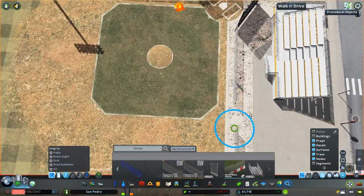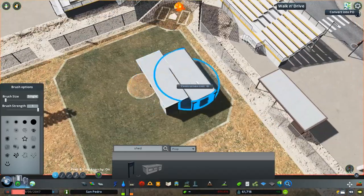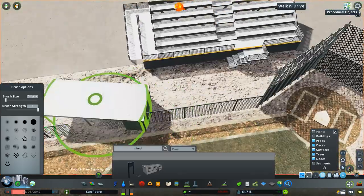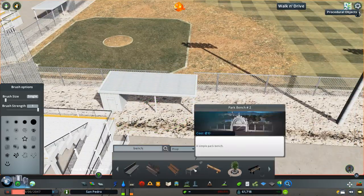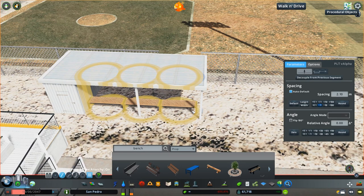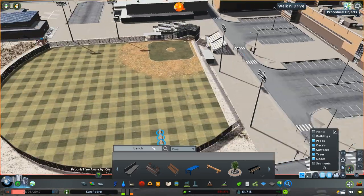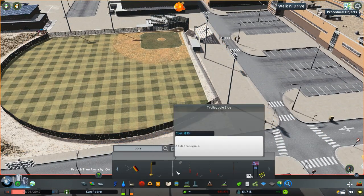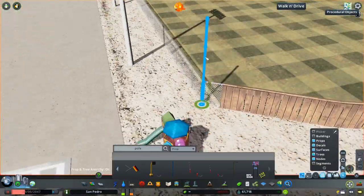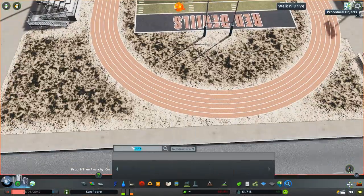For the dugouts, I am using carports — these are actually meant to be put on the side of a house for cars. But I thought they worked pretty good as dugouts, with a couple benches right in there just to give that dugout feel. I think they look really nice. Sometimes you've got to be a little creative with how you use your assets. I'm also using a trolley pole to make a foul line pole on the side.